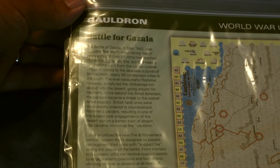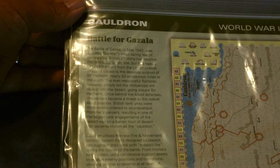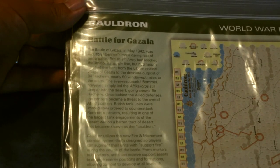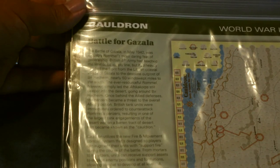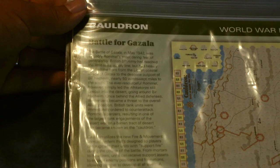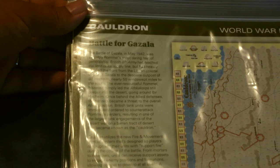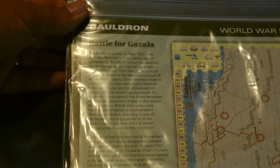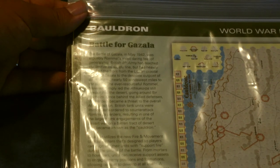The Battle of Gazala in May 1942 was arguably Rommel's most daring feat of generalship. The British Eighth Army had reached the limits of its supply line but had heavily fortified the front from the Libyan coastal village of Gazala to the desolate outpost of Bir Hacheim, nearly 50 windswept miles to the south. The ever-resourceful Rommel simply led the Africa Corps deeper into the desert, going around Bir Hacheim. Once behind the allied defenses, the panzers became a threat to the overall allied position, and British tank units were ordered to counterattack, resulting in one of the largest tank engagements of the desert war in a barren tract known as the Cauldron.